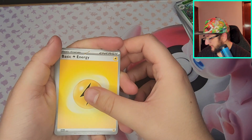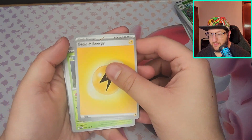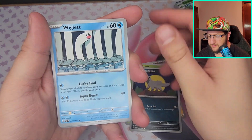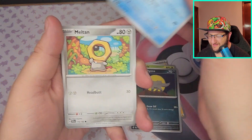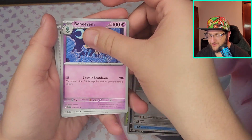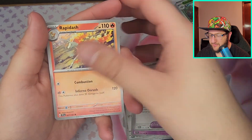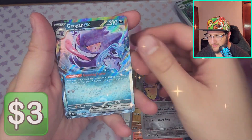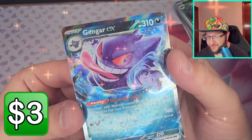Grass, Electric — we got Turtwig, Poochyena, this cute little Wigglett — Meltan, Bheemla, Ancient Booster Energy, Rapidash, Golett, Mawile, and Gengar EX. That looks pretty good!